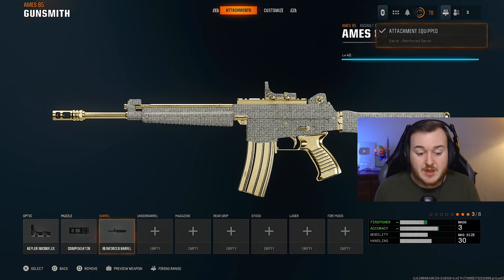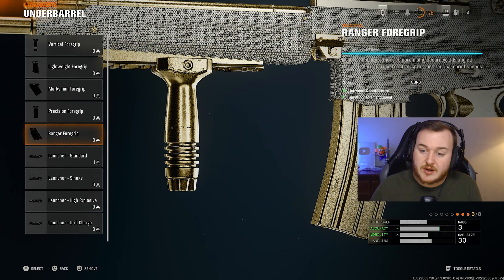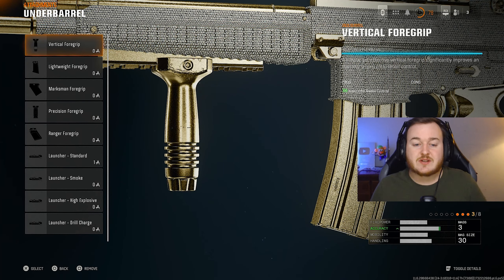For the underbarrel, we're adding on the Vertical Foregrip. In my opinion, this is the best grip for an underbarrel here. You could run the Ranger Foregrip for a little more speed and less horizontal recoil control, but the Vertical Foregrip gives you a lot of gun kick control as well. So we're making this weapon very calm — horizontal recoil, vertical recoil, gun kick — all of it. You're going to have full control of the weapon, so definitely add on the Vertical Foregrip for the best accuracy.